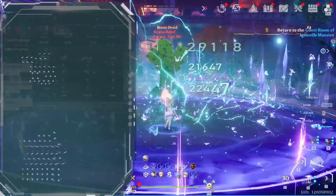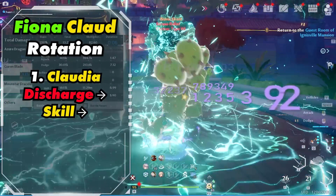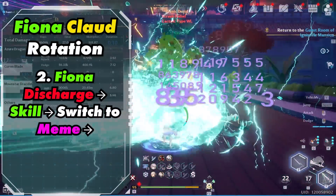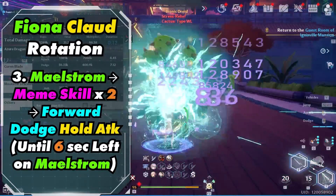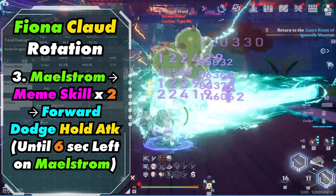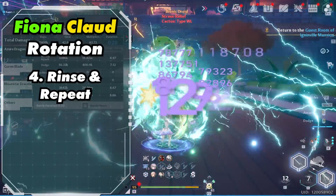So let's quickly talk about the rotation. Ideally you want to have two discharge bars for faster buffs. Start out by activating Claudia's discharge into her skill, then activate Fiona's discharge into her skill. Then switch to Mimi, activate Maelstrom, activate Mimi's skill 2 times, and then do a forward dodge attack into a hold attack until there's 6 seconds left of Maelstrom. And then you want to rinse and repeat.